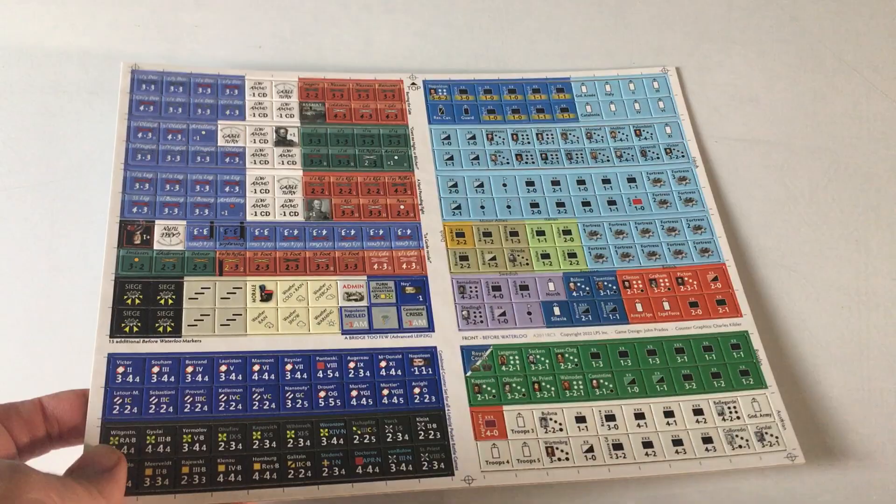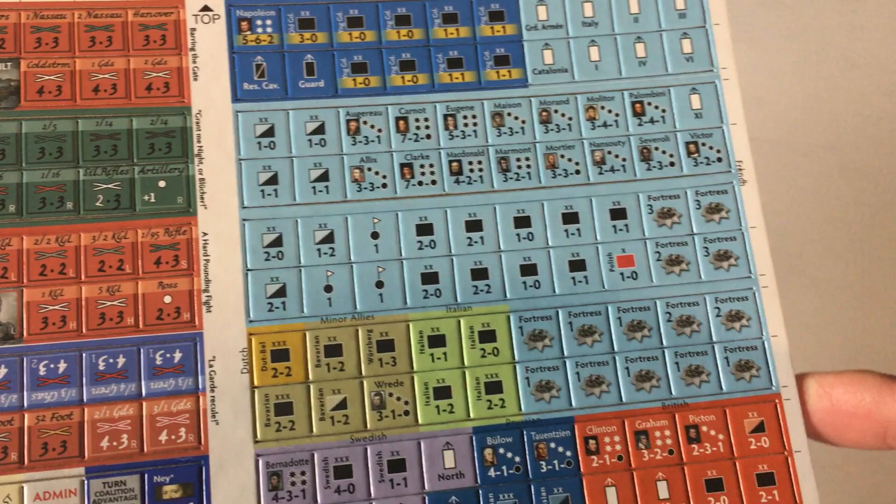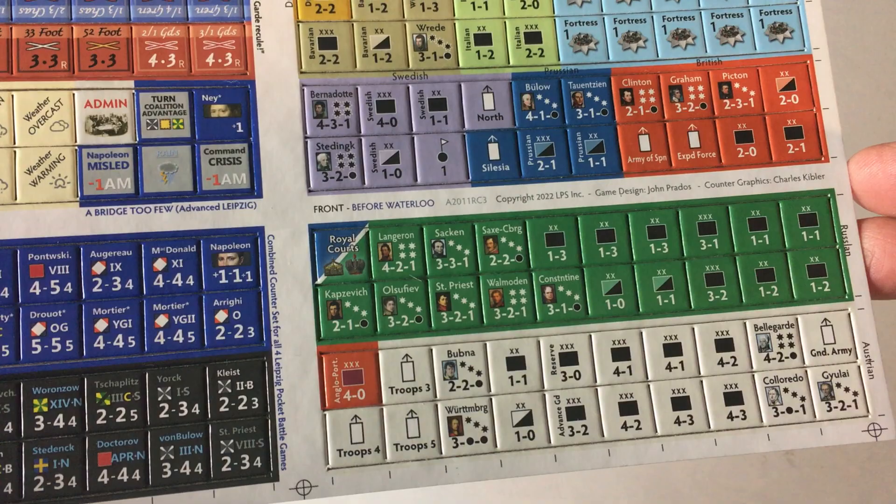We've also got some additional player aid cards — it looks like they're both identical, one for each side, and they're double-sided. Here we've got another full-size counter sheet with half-inch counters. Looking at some of these, it looks like we've got some different generals and various leaders for the various factions that are involved. Not sure what it all means, but we'll figure that out next time.